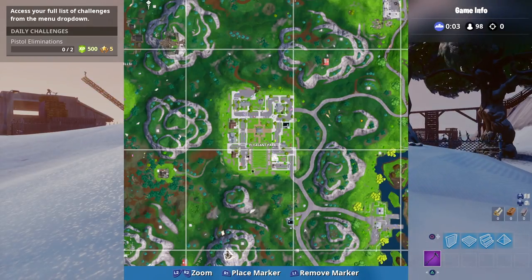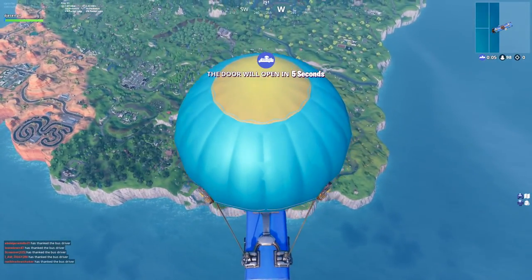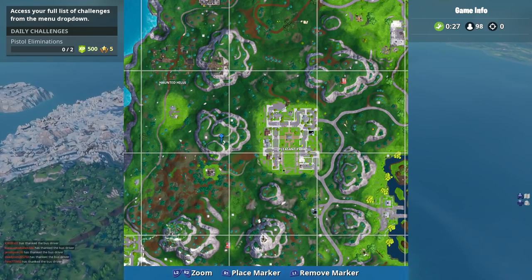Once you get into your next match, or if you just want to head over there right now, the location of the next piano will be right here in Pleasant Park. As you guys can see, there's actually a mountain just to the left of Pleasant Park, and there's a piano located just on top of there. In order to get this started, we will need to head over to this location right here.